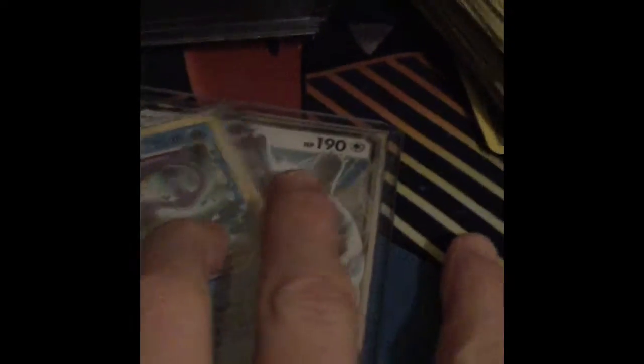We're starting off with a Vaporeon Gold Star and a Snorlax GX. Next we have a Dialga Level X, Shaman Level X, Darkrai Level X, and Regigigas Level X. Those are my Level X's.